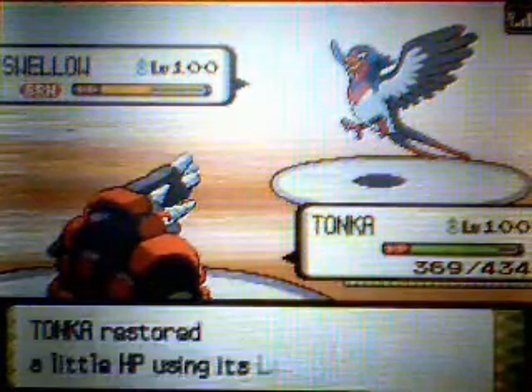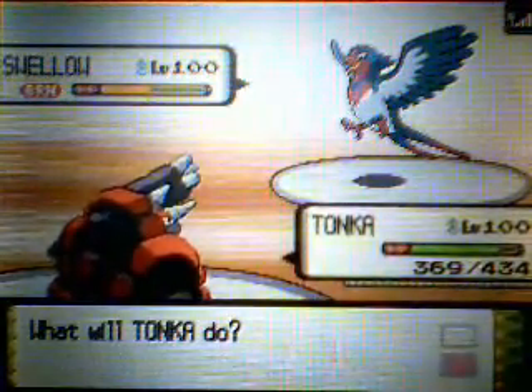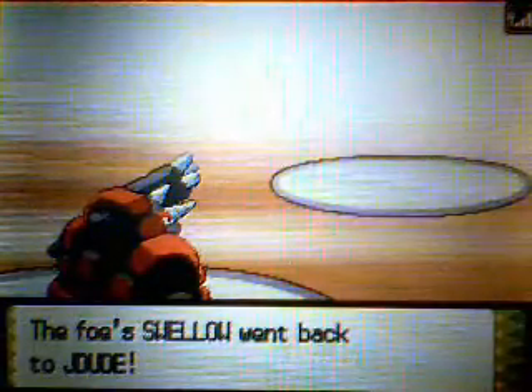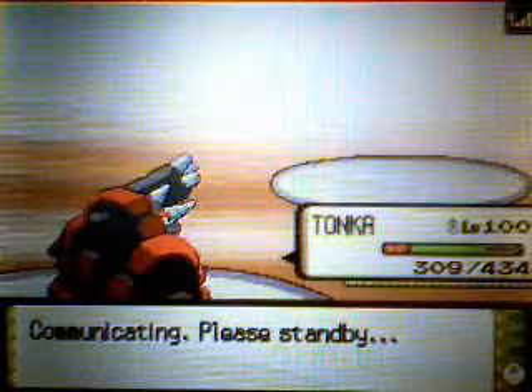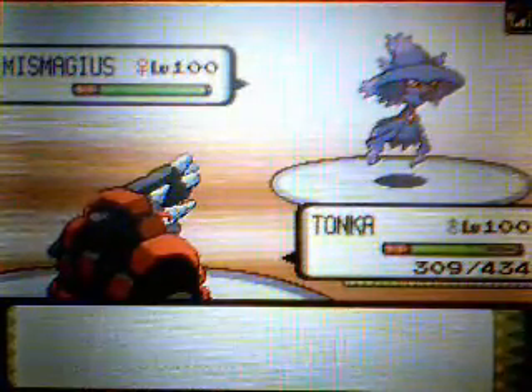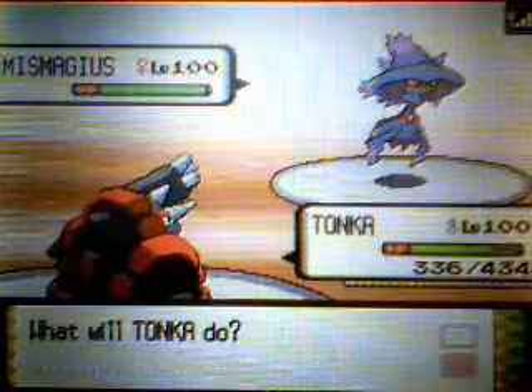Tonka has a beautiful Attack stat, beautiful Defense stat, good HP, and now a doubled Speed stat, which is pretty useful. I was predicting the switch here — I had a really great setup at the beginning of this match. I have something that I can outspeed after an Agility, and something physical that Tonka can take care of.